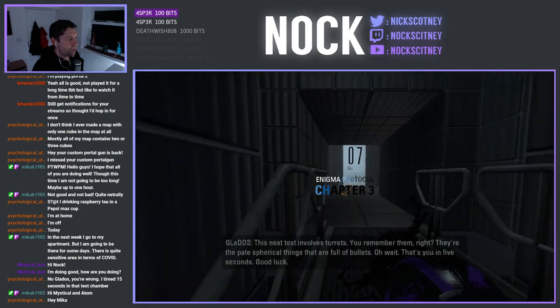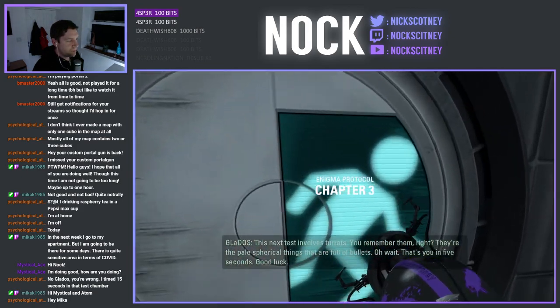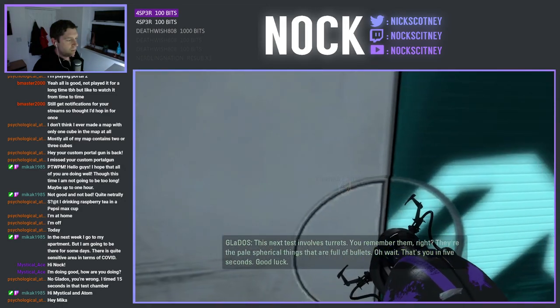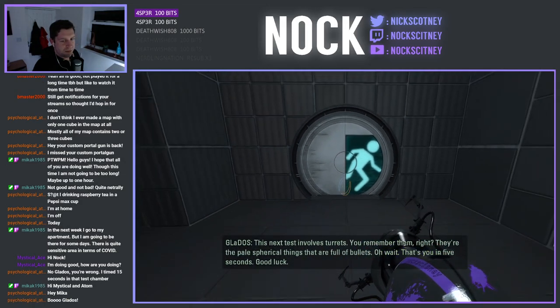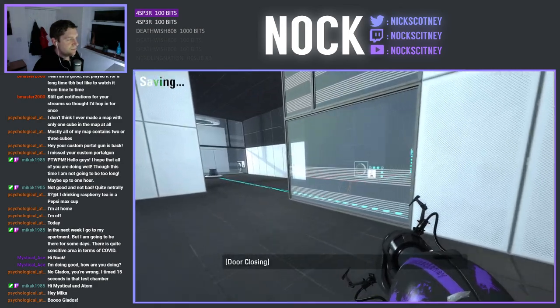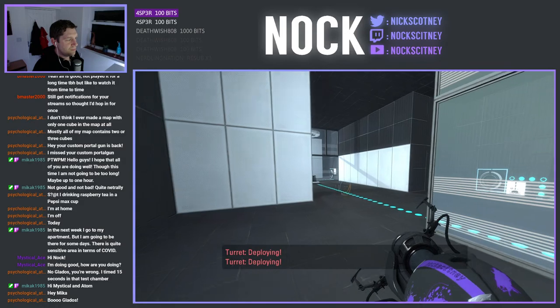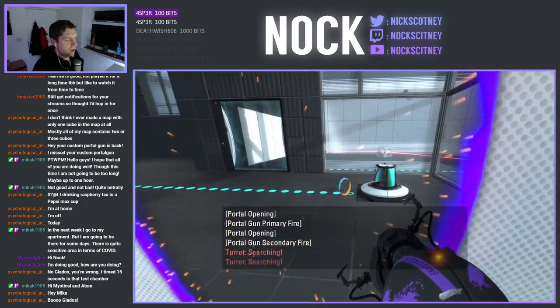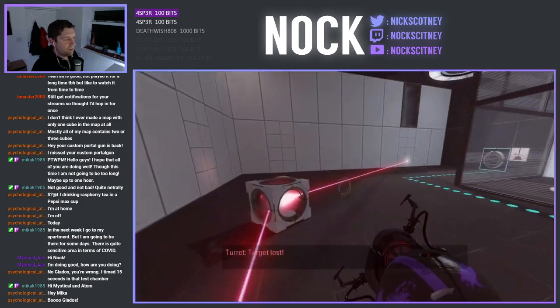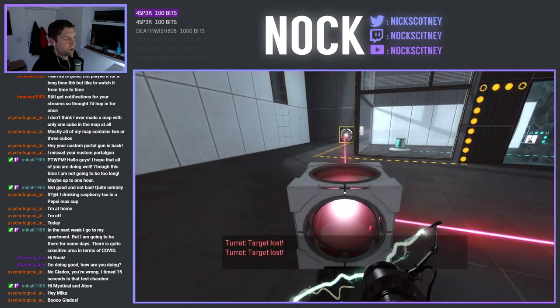But we're on to — this next test involves turrets. 7 of 22 now. You remember them, right? They're the pale spherical things that are full of bullets. Oh wait, that's you in five seconds. Good luck. That's got turrets blocking the door. It's fine — well, it's not fine, but we're not close to blocking the door.